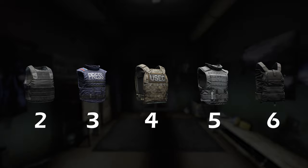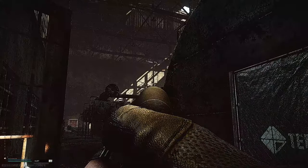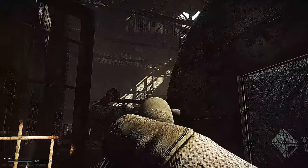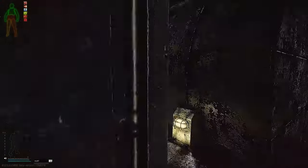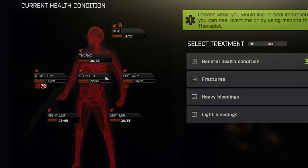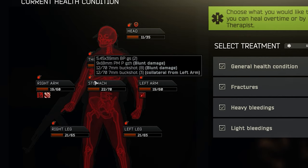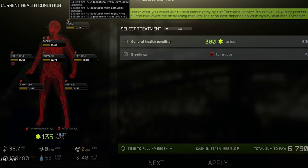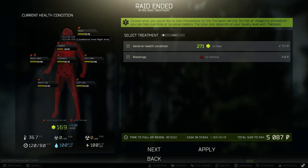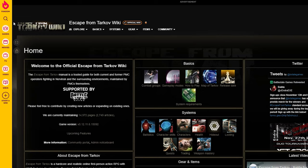The first step is to find the right armor class, and for that you need to have played a couple of games or know what ammo types are common right now. One way to do this is to look at the end screen, because every bit of damage gets logged there. This gives you a lot of information — for example, what type of ammo kills you the most — and based on that we choose our armor. For this example, let's assume I mainly get shot with BT ammo.